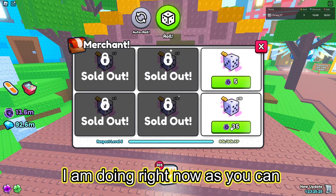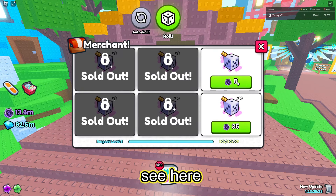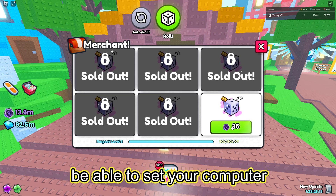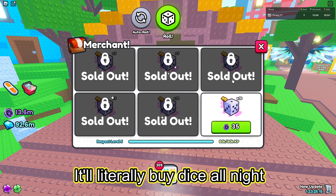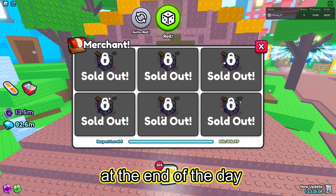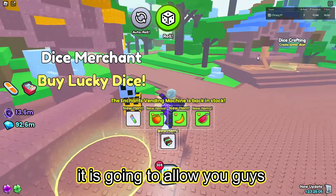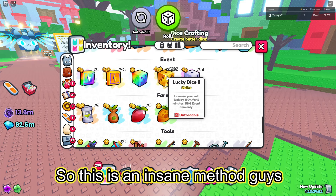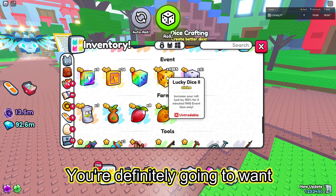Hey guys, if you want to AFK buy dice like I am doing right now, this is the video for you. I'm going to show you every single tool you need to set your computer up to do exactly what I'm doing here. It'll literally buy dice all night long while you're sleeping, or all day long while you're at school. At the end of the day, it's going to allow you to get hundreds if not thousands of dice. I literally got 5,000 lucky dice twos overnight from doing pretty much nothing - just AFK dice. This is an insane method.